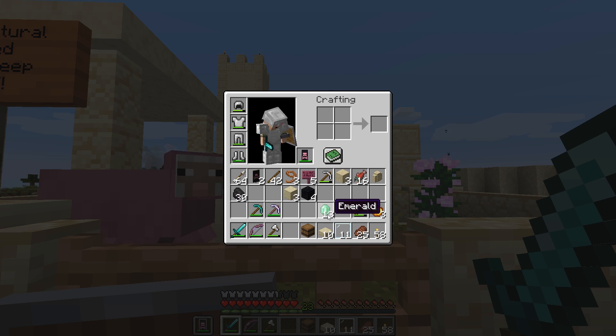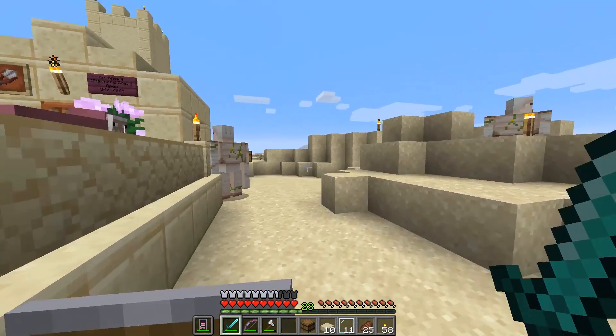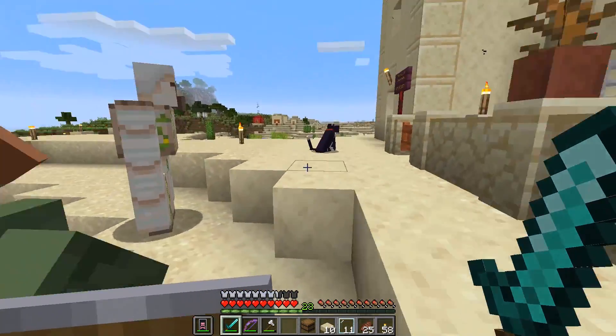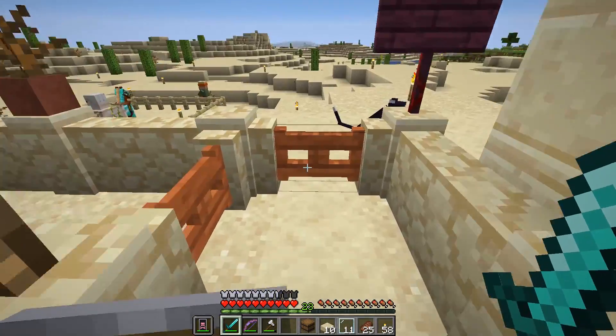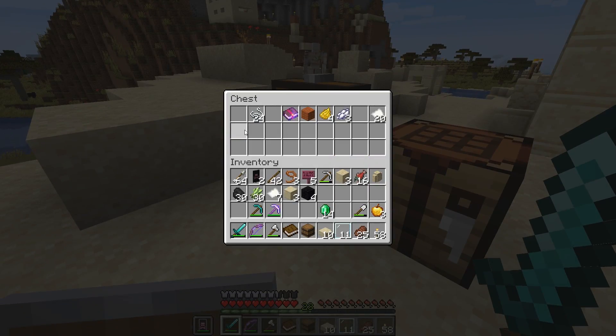We need one more emerald, and actually we don't have to make a fisherman because I have the paper right here. We got plenty of paper — we could just do this. Let's just get our other book right now, and I'll still make a fisherman anyway because I want one and there are still unemployed people in town — everybody should be working. There we go — 14 emeralds and a book. I forgot the book! Do I have another book? I do — one!